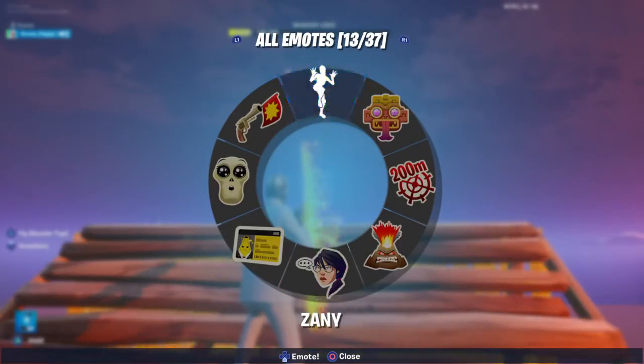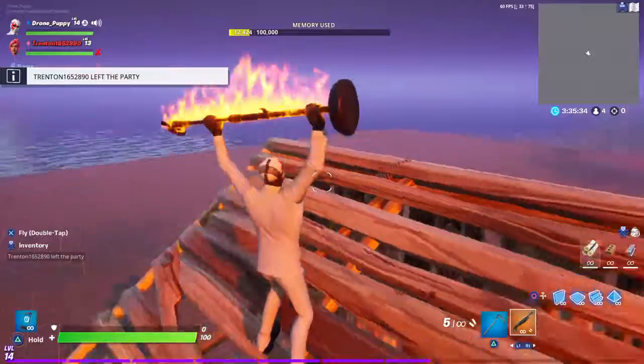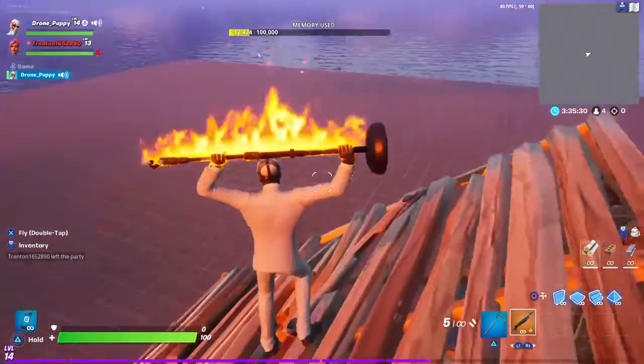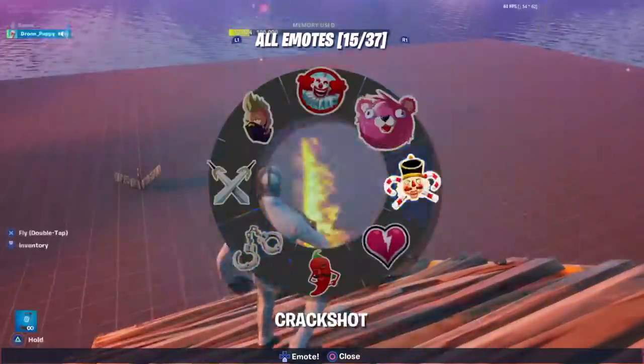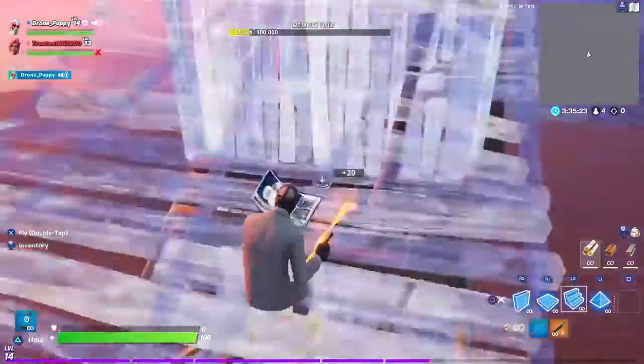Just move it. Do the Rage Emote. So, you want to do the Rage Emote and then just spam through all your dances, and then it should glitch out. Epic, please don't ban me.